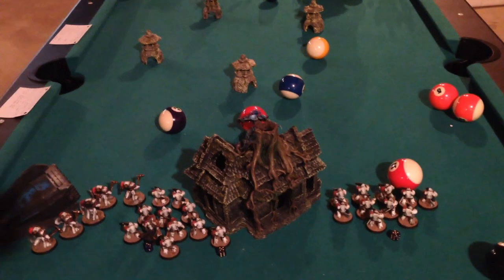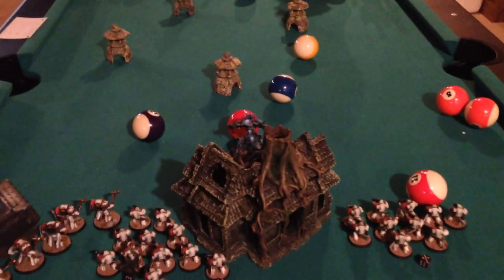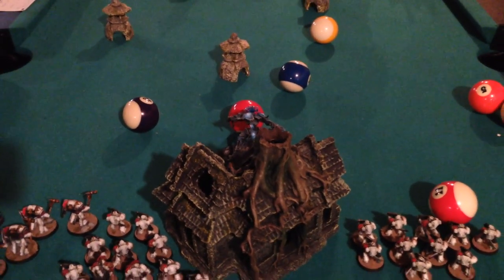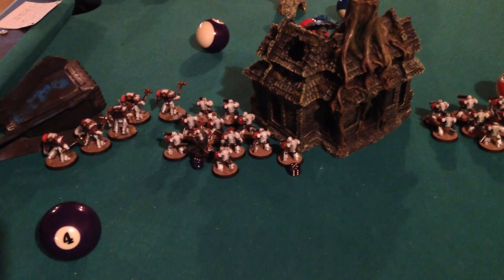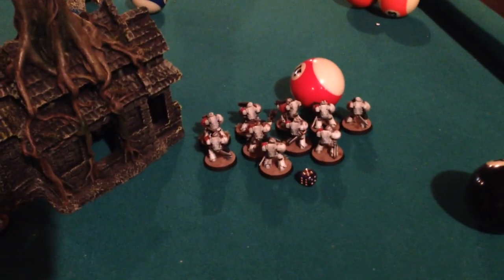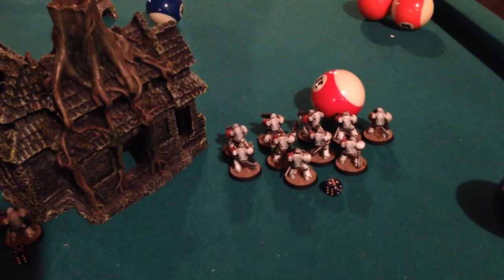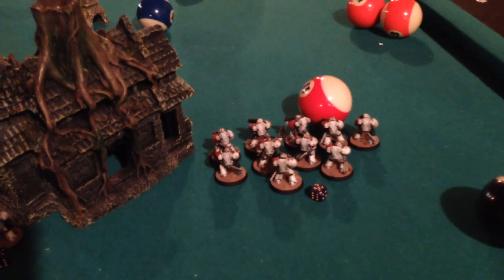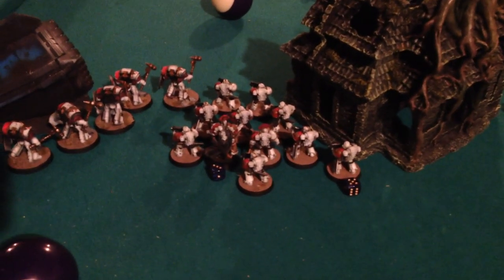It is the end of my Celestial Suns turn one — not a lot happened. I basically moved everything up. My Katan Shard flew through this house and is now hovering behind this orb. The fun stuff happened with my psychic abilities: the Tau could not stop any of them. I successfully cast my Celestial Alignment psychic power — the unit can reroll any failed armor or invulnerable saves.